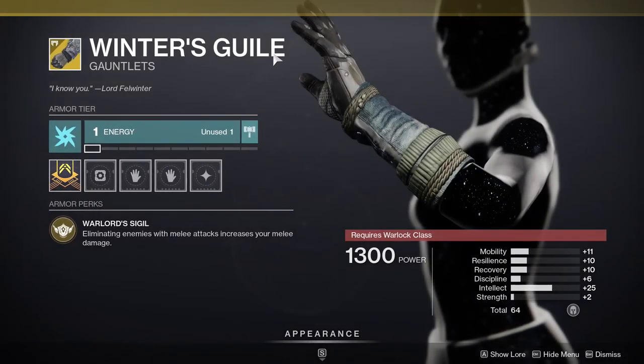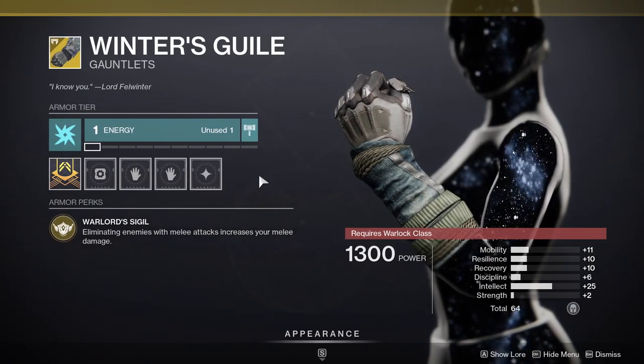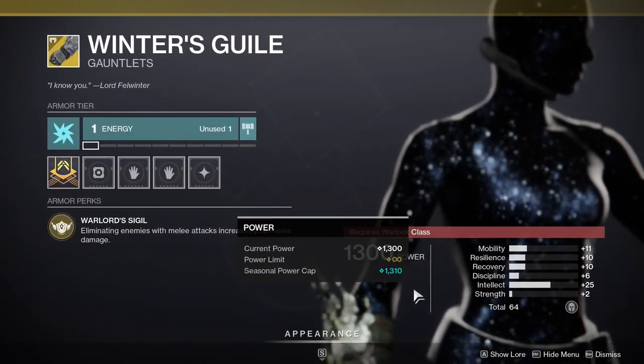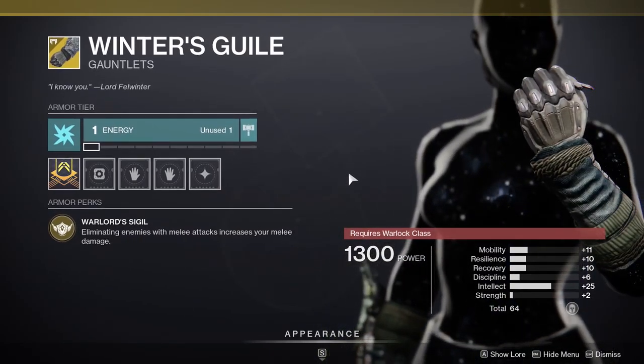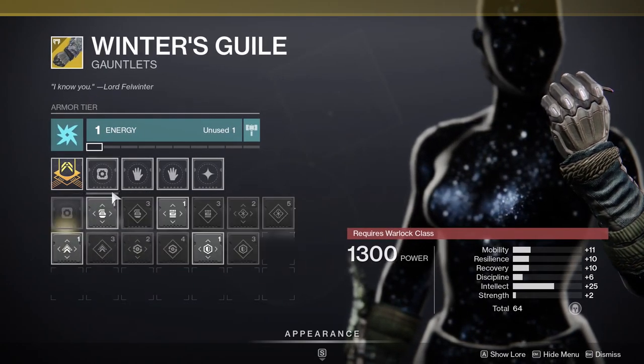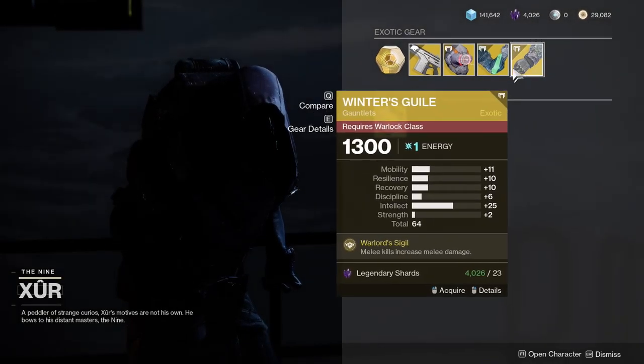Last but not least, Winter's Guile — eliminating enemies with melee attacks increases your melee damage. This is a really good one, and it has 25 Intellect, which is crazy. I would probably pick it up just because you'd get 20 Recovery and 25 Intellect, adding the 10 from this stat right here.